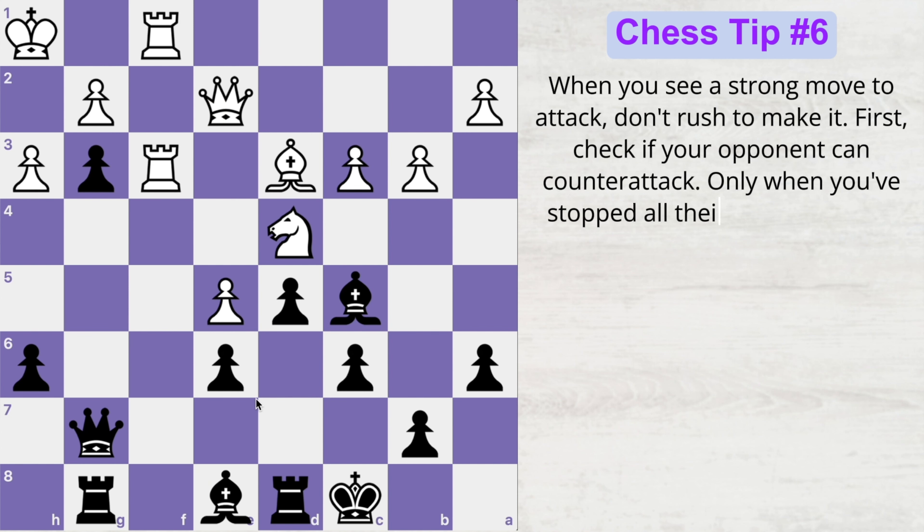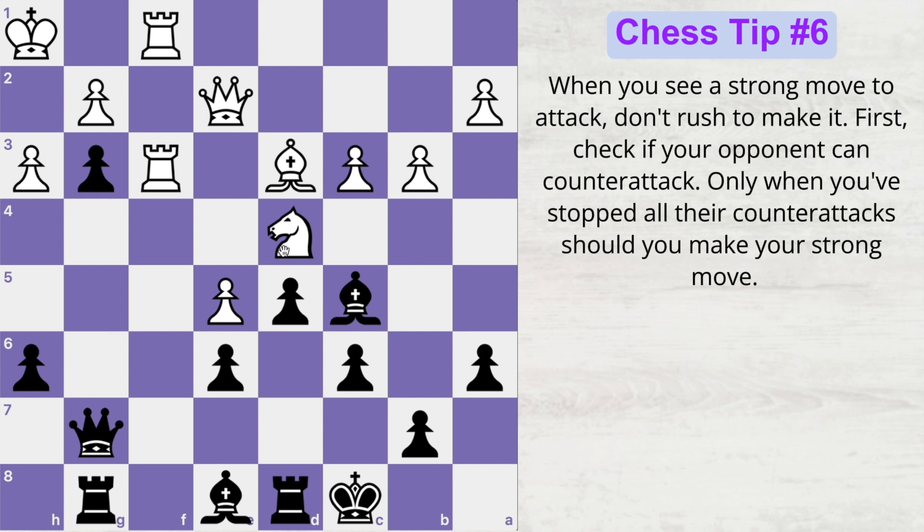So when you find a strong move to attack, don't rush to make it. First, check if your opponent can counter attack. Now since we are already aware that this knight can counter attack us by capturing this pawn, we will first get rid of all our opponent's counter attack.